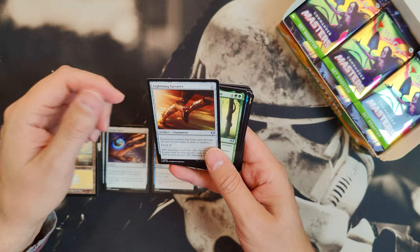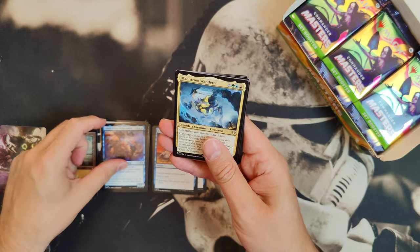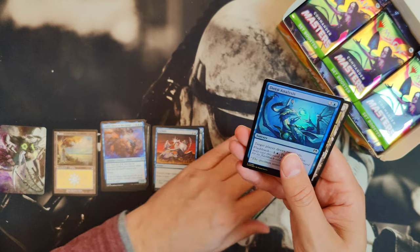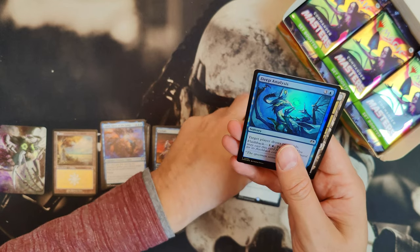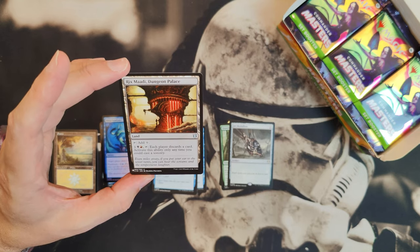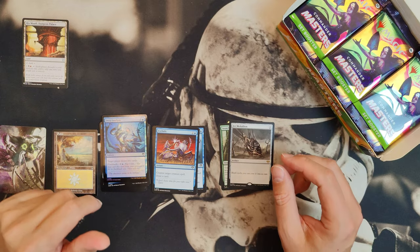Lightning Greaves — that's really good. It has haste and shroud so I really like that one. And Mana and Zahid, and Maelstrom Wanderer as our first rare, and Stonehoof Chieftain as our second, and Jet Medallion — that's actually worth a few pennies. We also got Rishkar's Expertise from Commander 19, so it's worth absolutely nothing, but it's a list card.